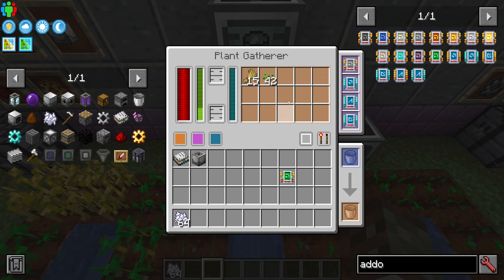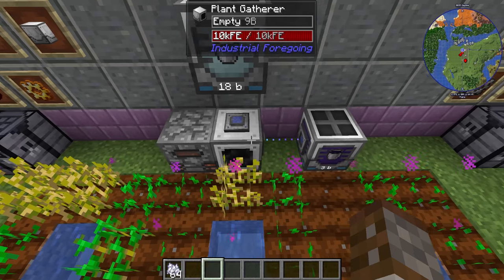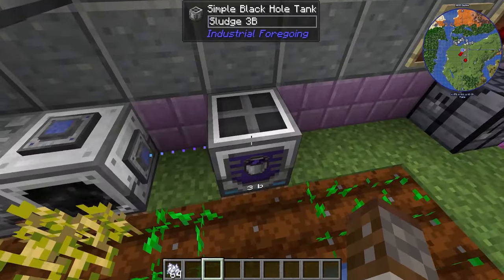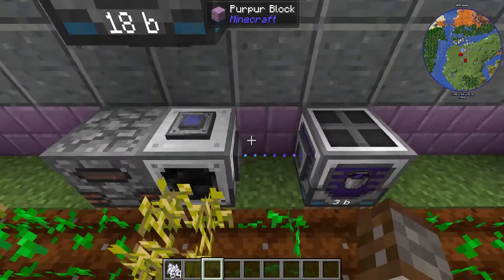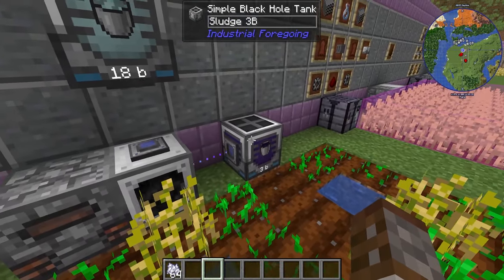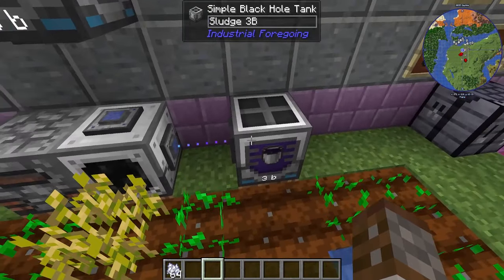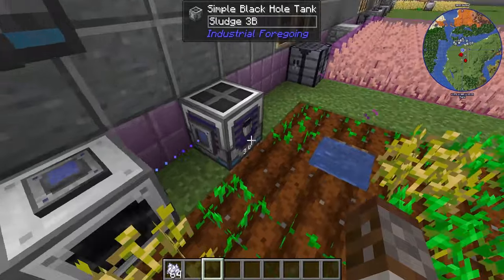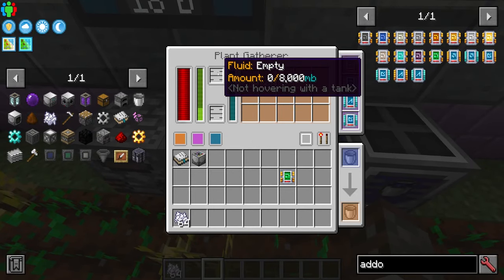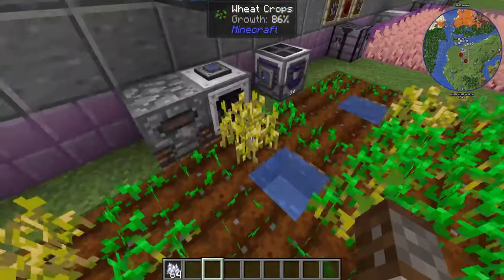When you have the gatherer harvesting, it's going to generate a small amount of fluid — that is sludge. I'm piping this out straight into a black hole tank, with just over three thousand in there. Sludge is something you don't have to really worry about, but you can refine it further into other things. You can also just let the buffer fill up and it will continuously still harvest, so you don't have to pipe it out.